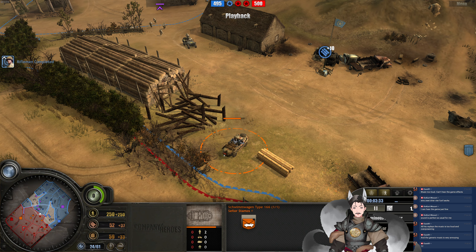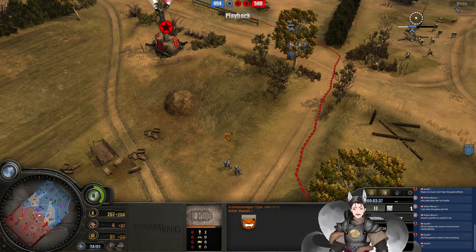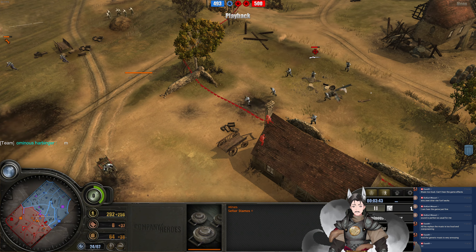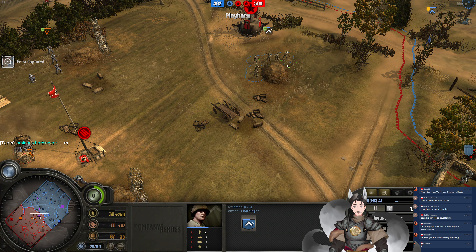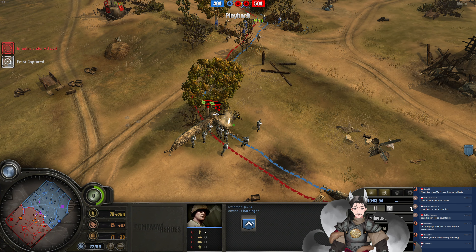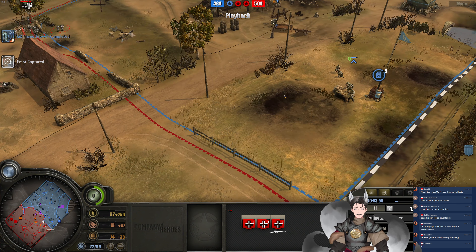Jeep and halftrack now engaging. The Jeep is a little bit wounded, the halftrack less so. Good damage there. We've got the Rifle Squad now advancing along the flank. After that cutoff point, we now have a mine here. Rifle Squad behind some heavy cover — we've got all these units behind heavy cover.